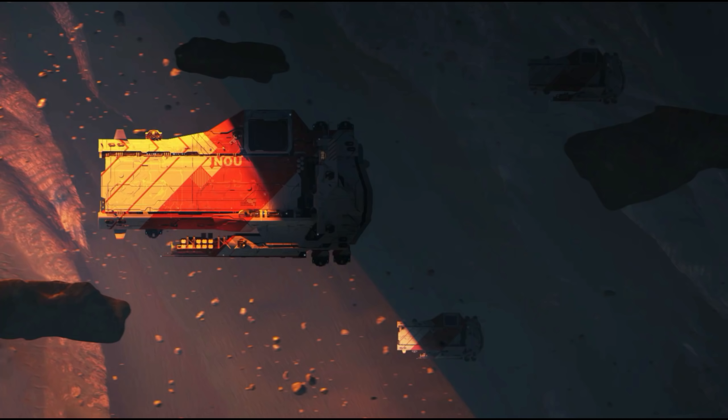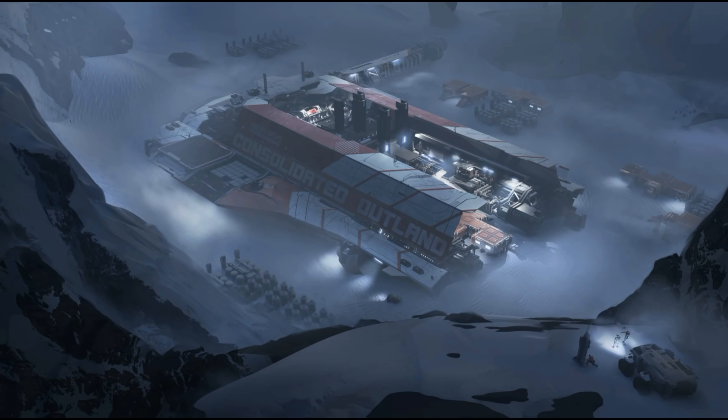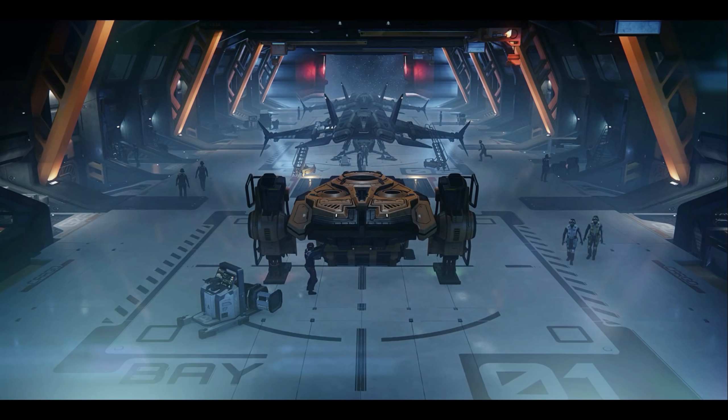The RSI Polaris is the largest corvette class or small capital ship currently listed in concept. To me this is a great size of ship for a reasonably sized org and might see an awful lot more actual use than the giants we're about to come to. Crew is listed as a minimum of 6 and a maximum of 14. The Polaris was brought in to fill a gap left by the Idris after the Idris itself grew too big, so I can see these figures remaining somewhat true. The Polaris sports an array of turrets, but its real punch comes from a complement of size-10 torpedoes, and it also has a decent-sized hangar capable of taking a fighter like the Sabre or the Scorpius.